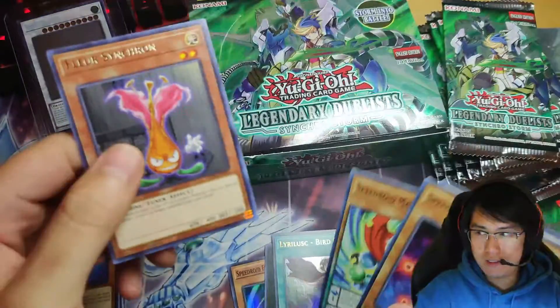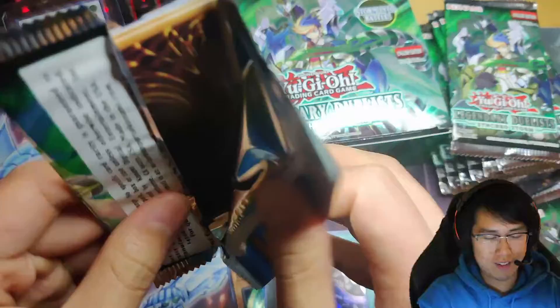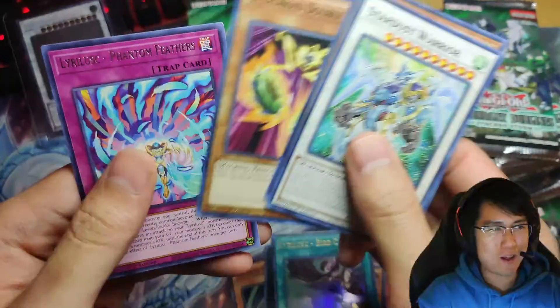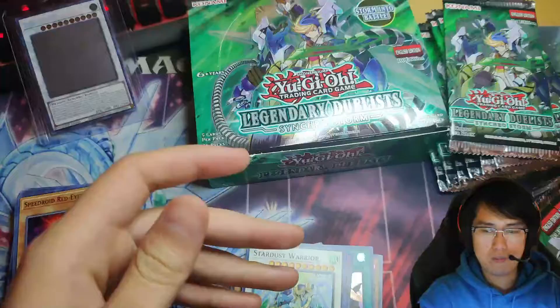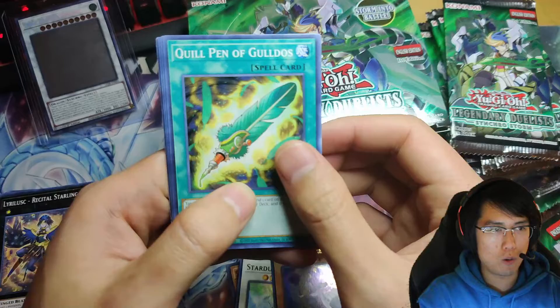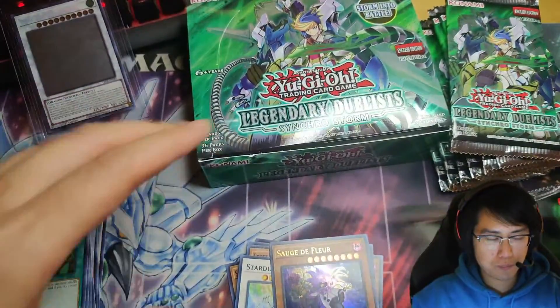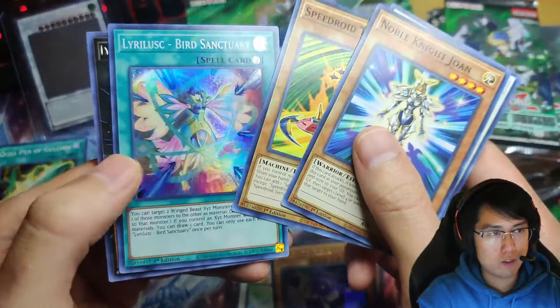Oh nice — Lyrilusc Bird Call. And baguette — I mean — is Pain. Well it's not really, oh, spelled Pain I see. Massage the Flare — so we have three ultras already! I'm really slapping through these ultras in this box. We have two more chances in this box. Twinaddle Dragon. Double Noble Knight Joan, High Speed Speedroid, Lyrilusc Bird Sanctuary.